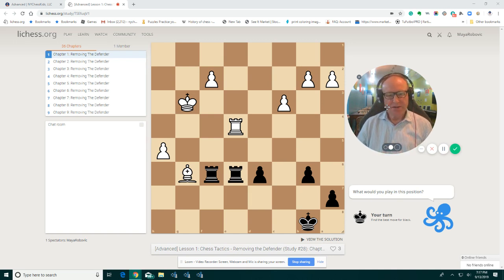Let's see this position. First, I'm going to show you what removing the defender is. You had those lessons before in the intermediate lessons. Now this one is the advanced one. Look here, we have a rook attacking the rook, but the bishop is protecting the rook. That means the bishop is the defender.